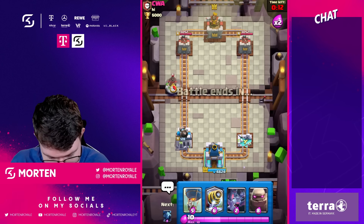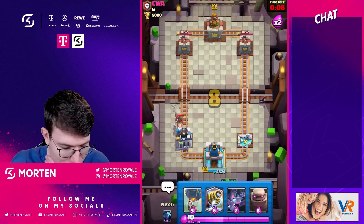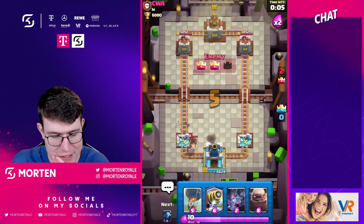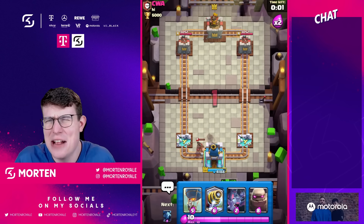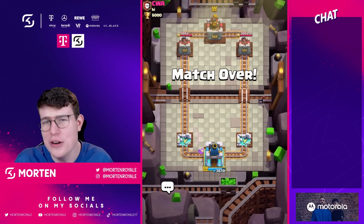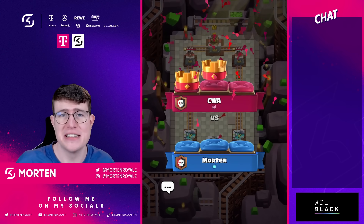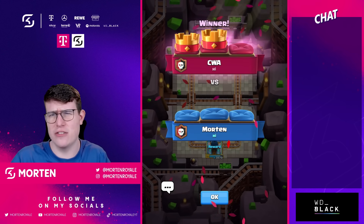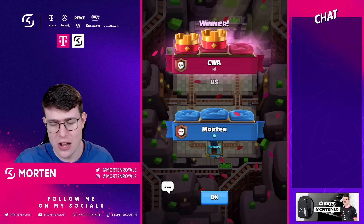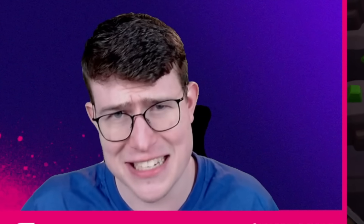Final test against the Hog Rider — doesn't make too much sense since my Cannoneer will die, but it doesn't make too big of a difference anyway, maybe just one shot. Overall, even against tanks it doesn't feel good. The only strong interaction I found so far is the Wall Breaker matchup. Let me know what you think about the Cannoneer and how you'd buff it — and I'll see you in the next video!